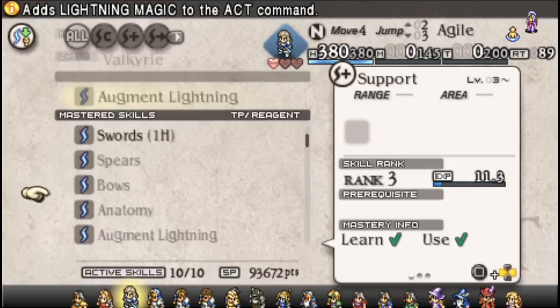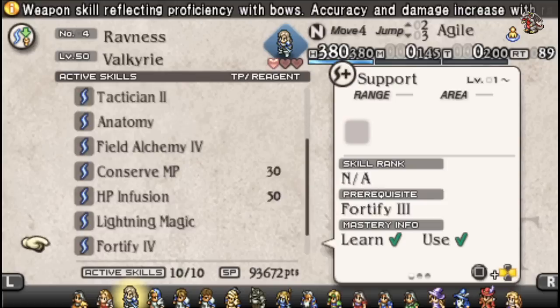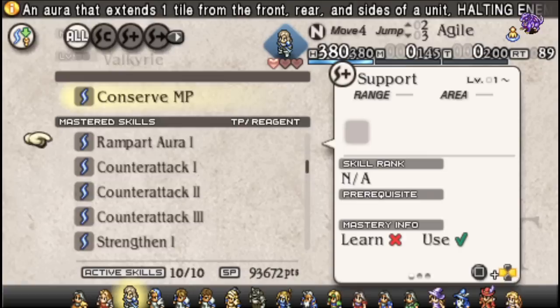We put on Strength Four and keep Attack Two to keep things going. We're going to throw away the Augment in this particular case and we don't need a Counterattack for obvious reasons. We're going to switch out our healing for a Field Alk here, and switch out our Conserve MP for a Rampart Aura instead of a Barricade, so we don't get encircled.